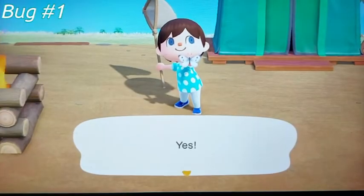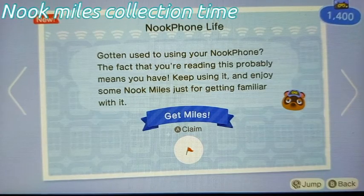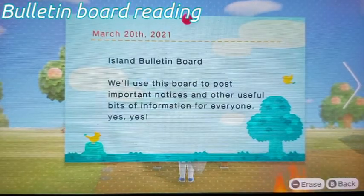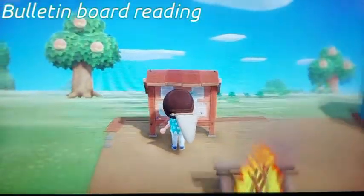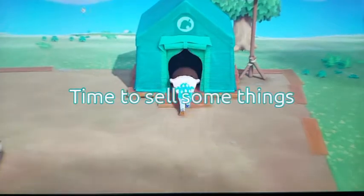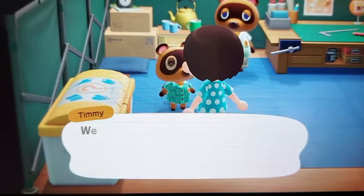I got a butterfly! Here we go — there's some more Nook Miles. We have the bulletin board here with just some messages. And I now have another butterfly. Since I don't want lots of space in my inventory, I'm going to sell these butterflies.